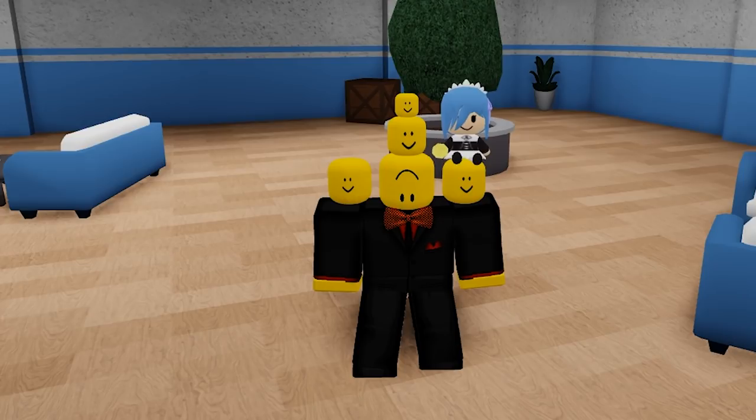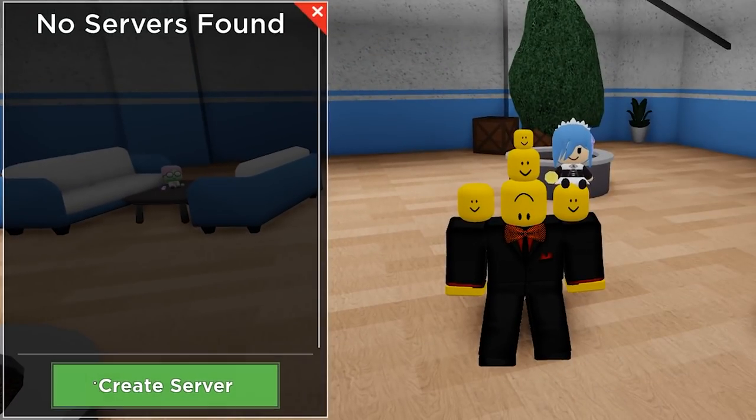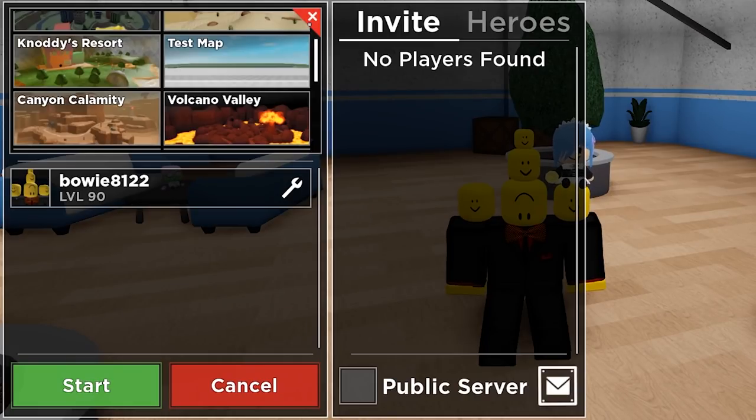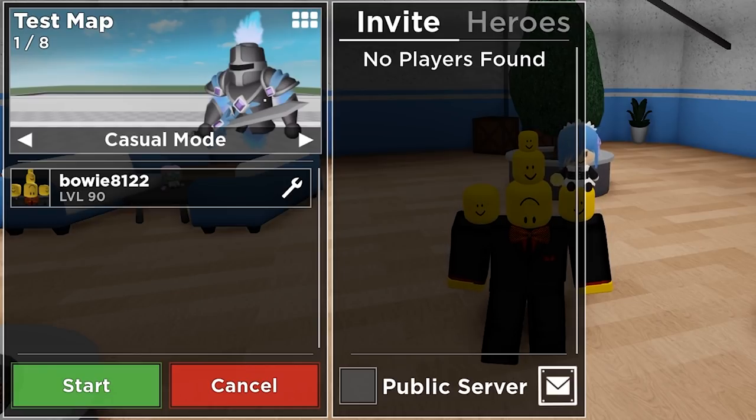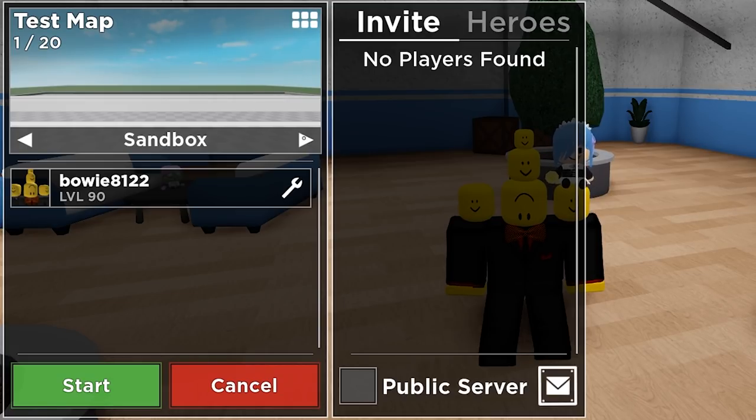As always, when picking a map and a mode, our journey starts off in the lobby. If I go to servers, create server, and change the map, we will see something right away. There is something new called Test Map. We can click it and we can see Test Map still has a casual mode, still has a challenge mode with Lampy — I am not sure what that is about, but let's check it out later.